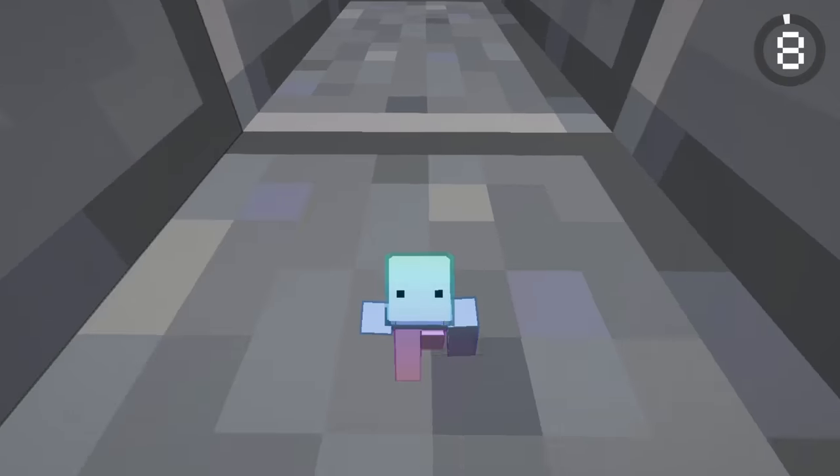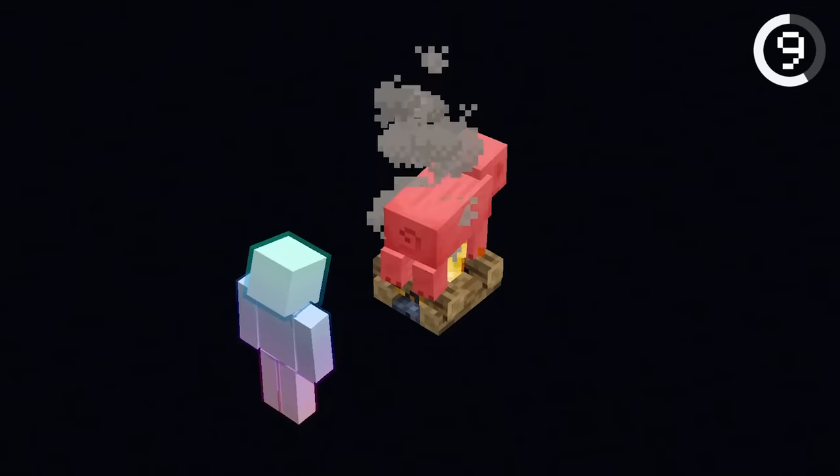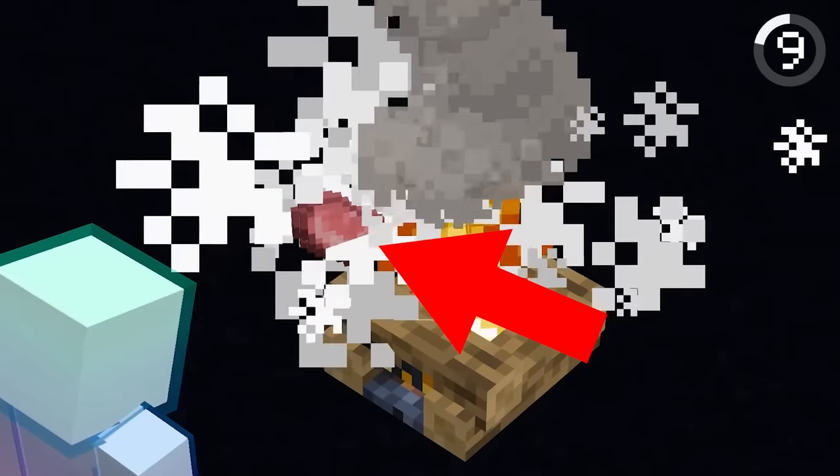When animals die by fire, they're supposed to drop cooked food. But for some reason, if animals die by campfire, the food won't be cooked.